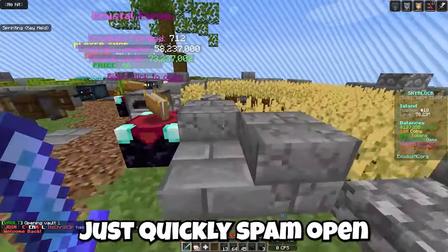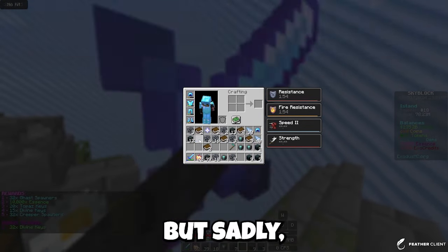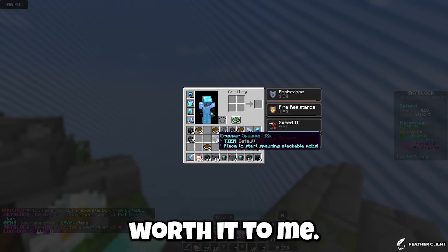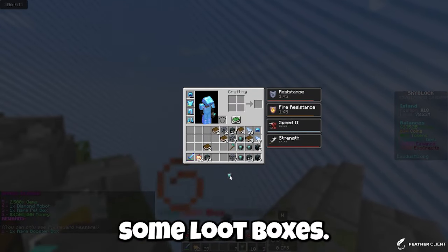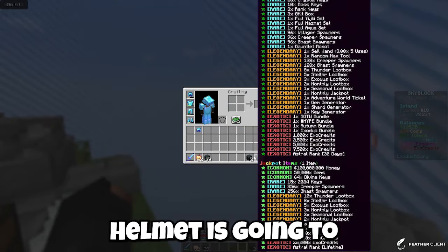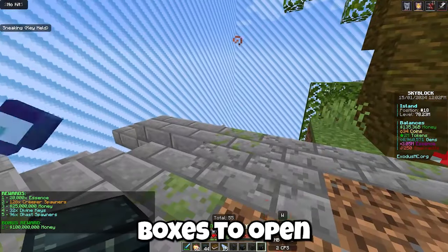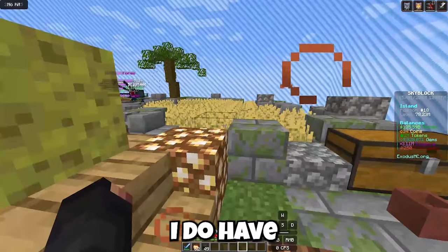I've gotten so much stuff but sadly since I can't place these spawners, nothing is really worth it for me right now. I accidentally threw away some loot boxes — that sucks. The dungeon helmet is going to be super useful though. Just got a few more loot boxes to open and I think that's all of them.